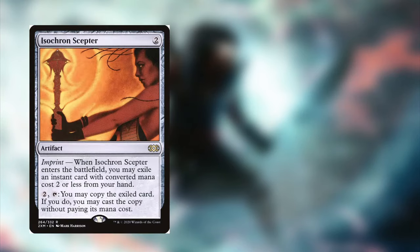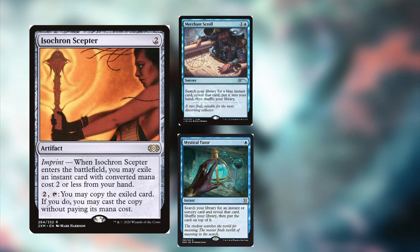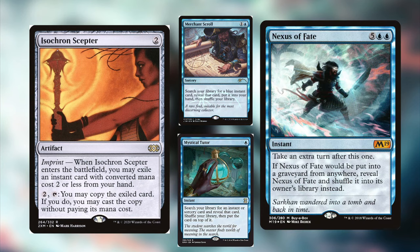Aside from copying spells, we also have ways to get infinite turns. This is a familiar combo using Isochron Scepter as the main game plan. You can use Merchant Scroll or Mystical Tutor — I personally like Merchant Scroll because it puts the card right to your hand. You cast Isochron Scepter exiling Mystical Tutor or Merchant Scroll, then cast Nexus of Fate. After it shuffles back into your library, you use Isochron Scepter's ability to find Nexus of Fate again, continuously looping it for infinite turns. I know extra turns aren't popular with everyone, but it is a way to win.